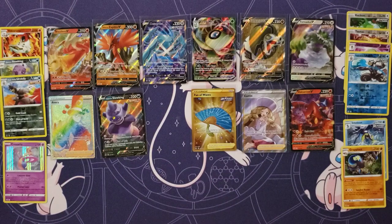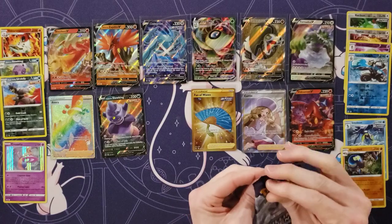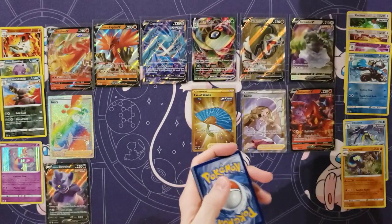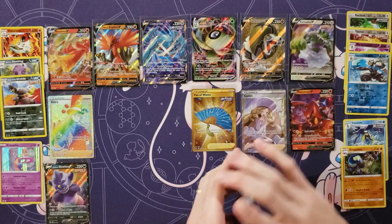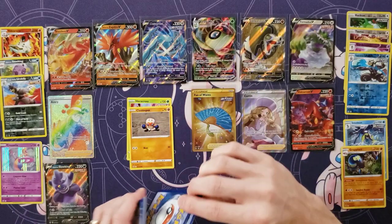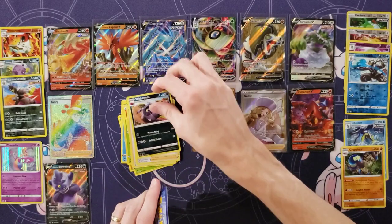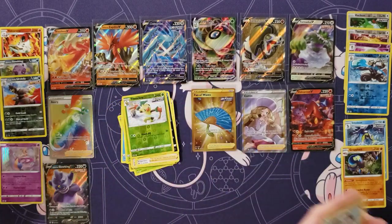We need one more hit for a 12-hit box. Ice Rider Calyrex pack — let's see. Give me a nice, simple, alternate art V. This is insane — I'm expecting probably a holo. Heracross. Clobbopus. Grookey. Sneasel. Weedle. Energy. Melanie. Brawley. Whirlipede. My last reverse Thwacky. And I finish with a Dugtrio.